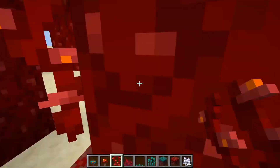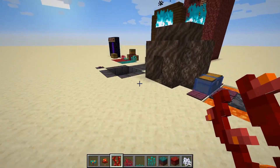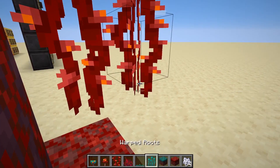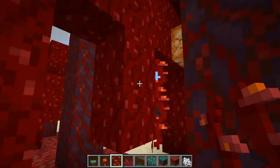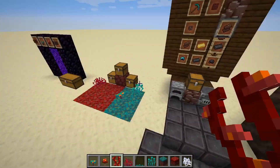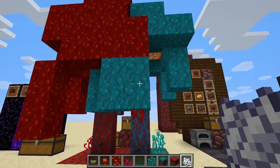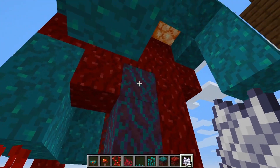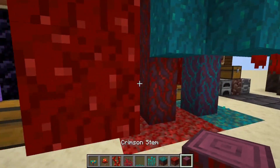The only problem with weeping vines is you can't climb them yet. I'm hoping they'll add some way to climb them or make them do something other than just being decorative. You also can't bone meal them, but you can place more on the bottom. If you were to grow these, you can see what they turn into, though it looks super weird with a warp stem going into stuff that's supposed to go on the crimson stem.